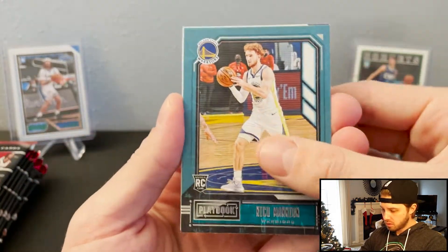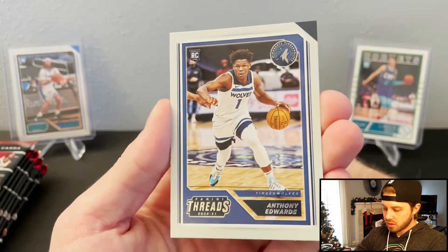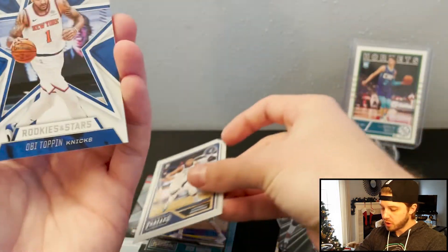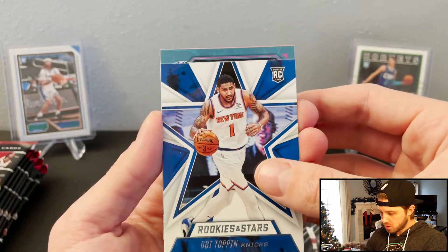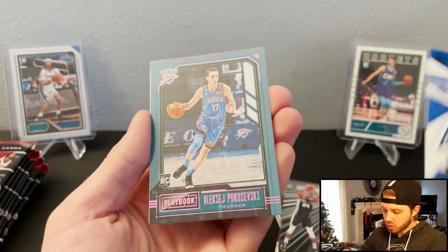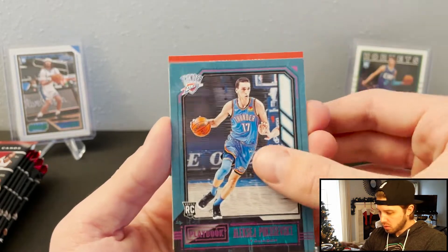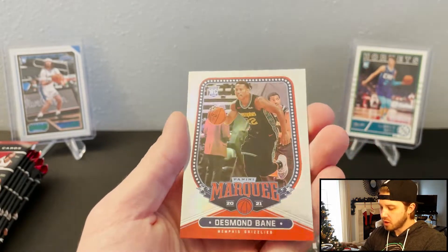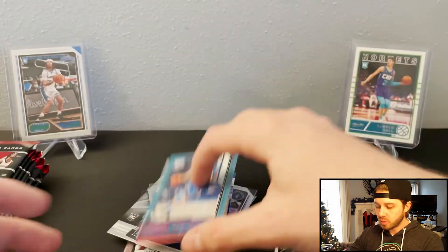Another Nico. Anthony Edwards — here we go. Rookies and Stars. Obi. We got a pink — Poku. Grizzlies rookie, Desmond Bane. Both good ones.